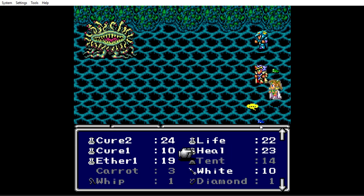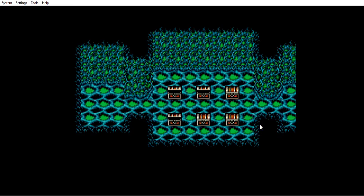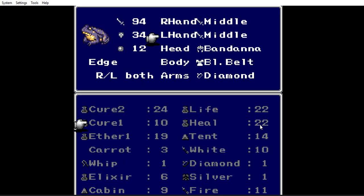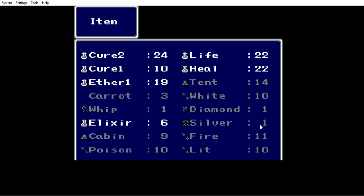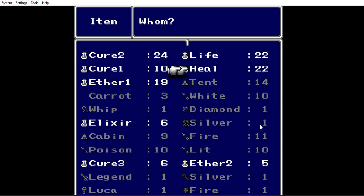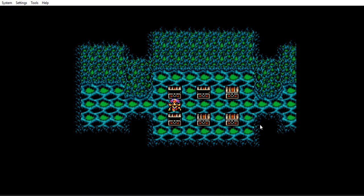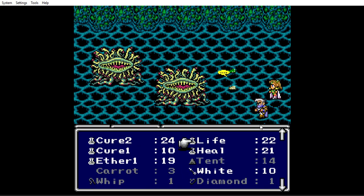This ninja is always a frog. I need to use an item. Thank God I bought some heals. Not Cecil though — don't use it on Cecil.